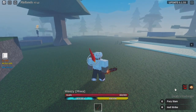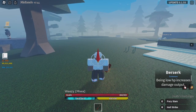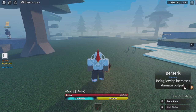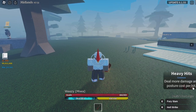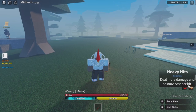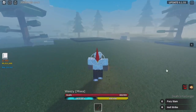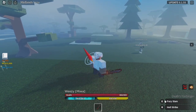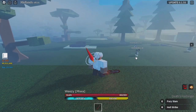On legendary swords that you get from modules, they do have two perks. One of my perks for this sword is Berserk: being on low HP increases damage output. Makes sense for a Death's Harbinger sword — being close to death, you get more damage. And then the next perk I have is Heavy Hits: deal more damage and posture cost per hit. Those are the two perks. Death's Harbinger has Fury Slam and Hell Strike — those are the two only moves.